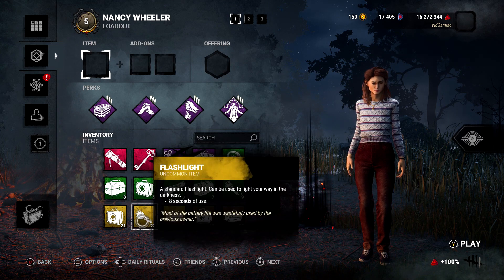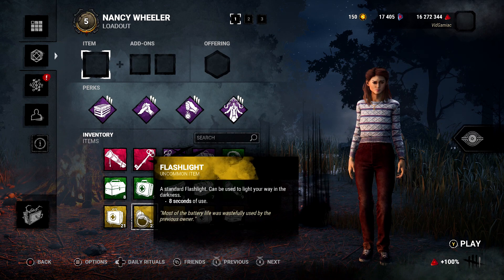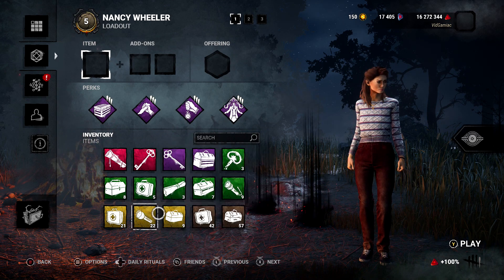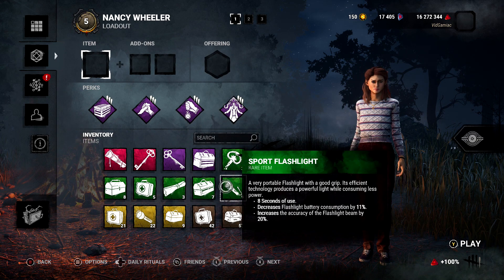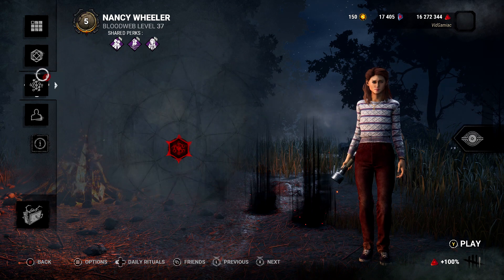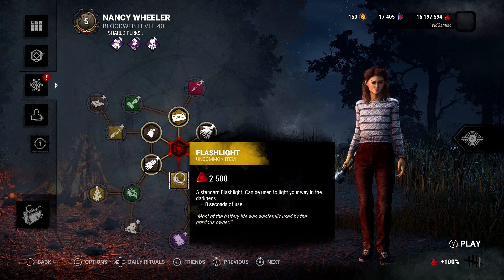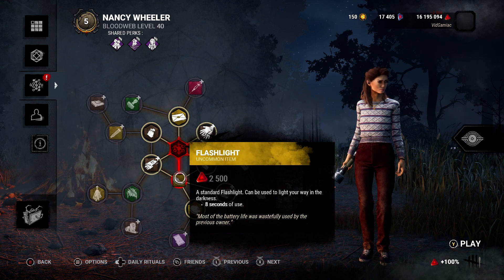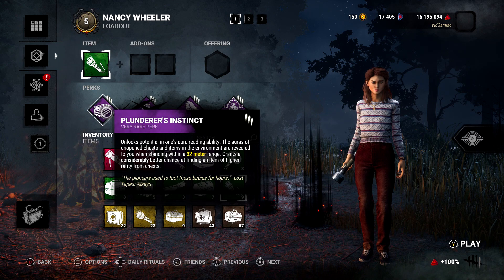I am going to recommend that you use survivors who you have a surplus of flashlights on. So make sure you check everyone's inventory and hopefully you have someone who has a bunch of flashlights on them. Of course you get flashlights through the blood web, so you're more likely to have a ton of flashlights on characters you have used more frequently. You're not limited to just one character for this achievement as it is cumulative, so if you have many flashlights across multiple characters, you can swap out as you progress.